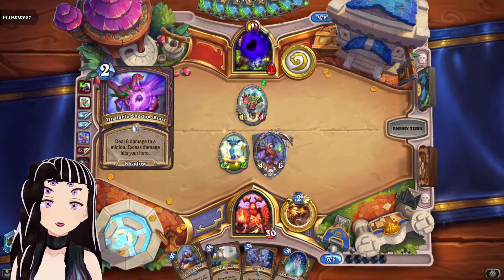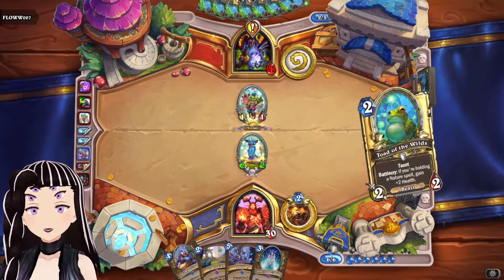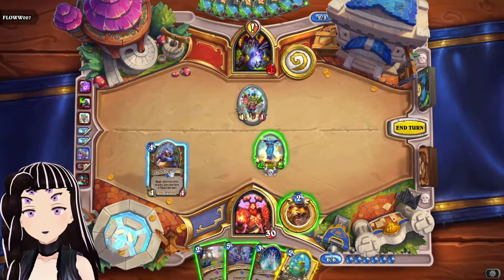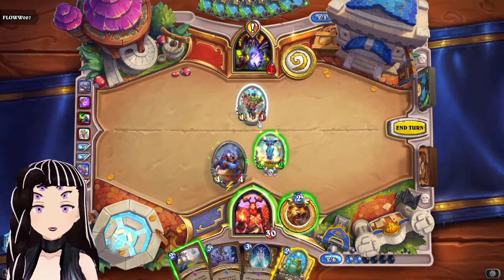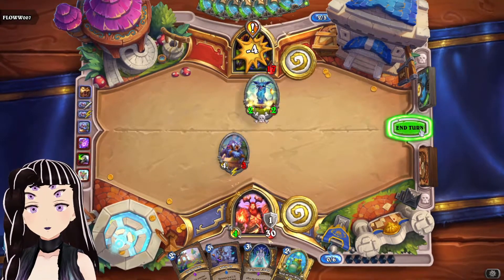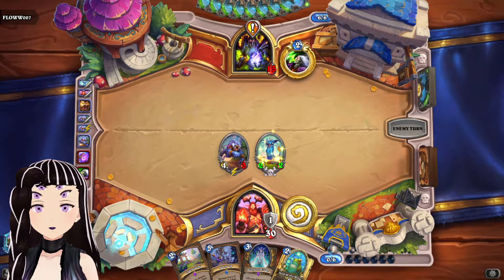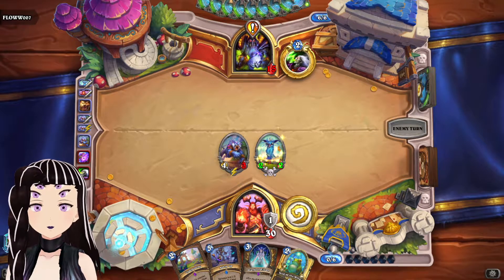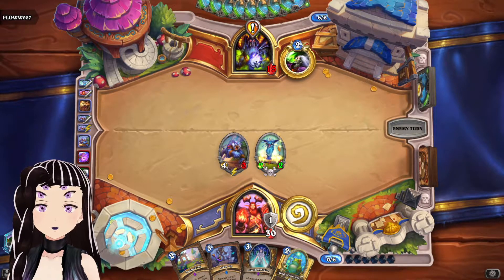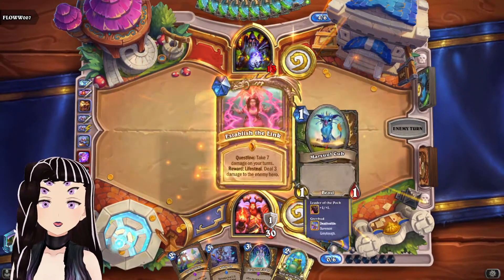We're going to play the Greybrogs so we can enable a Tord quicker. I wonder which variant of Quest Warlock this person is actually playing — I'm assuming it's not D6 because they're using Turugide. We're going to play the Dark Panther and then attack.